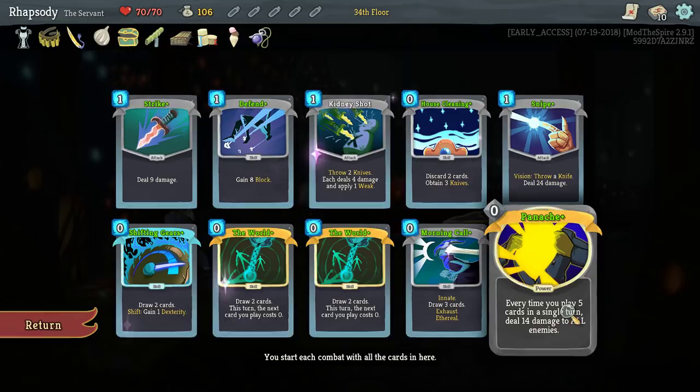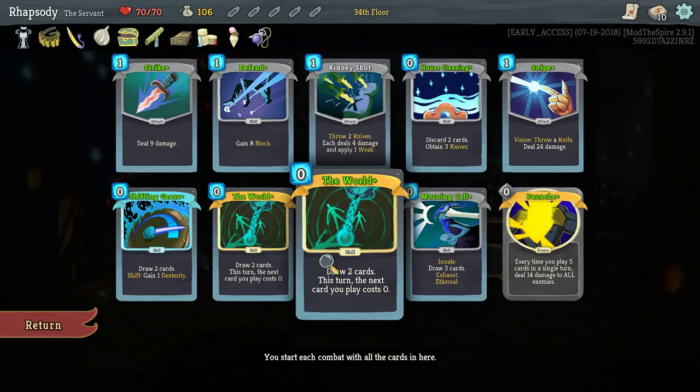Exhumes is a card you take when you have a guaranteed way to gain value out of it — like you have an exhaust-heavy deck, or a bunch of offerings. But The World is kind of an always-take card, because it's energy-neutral at the very least, and it's card advantage.